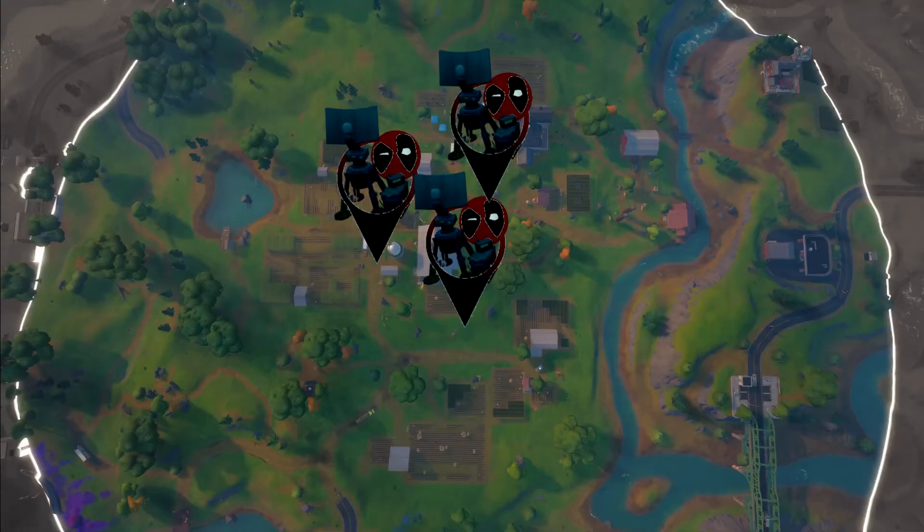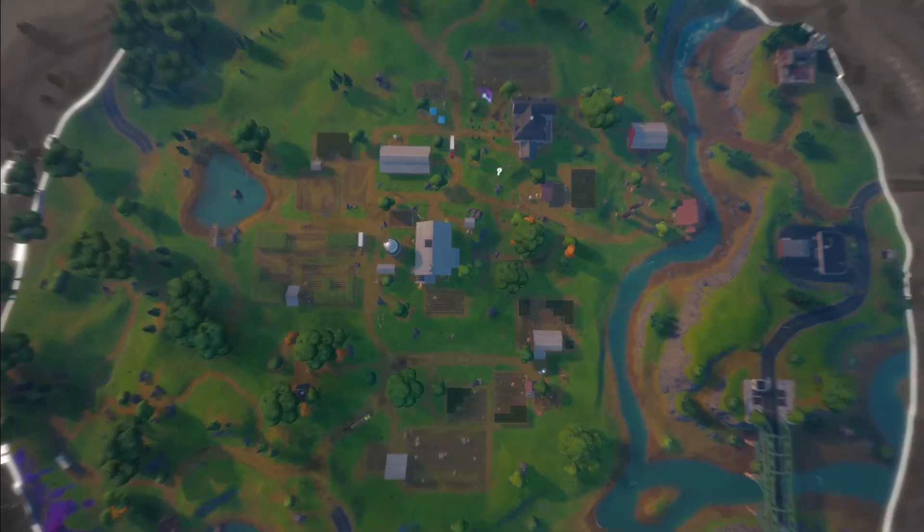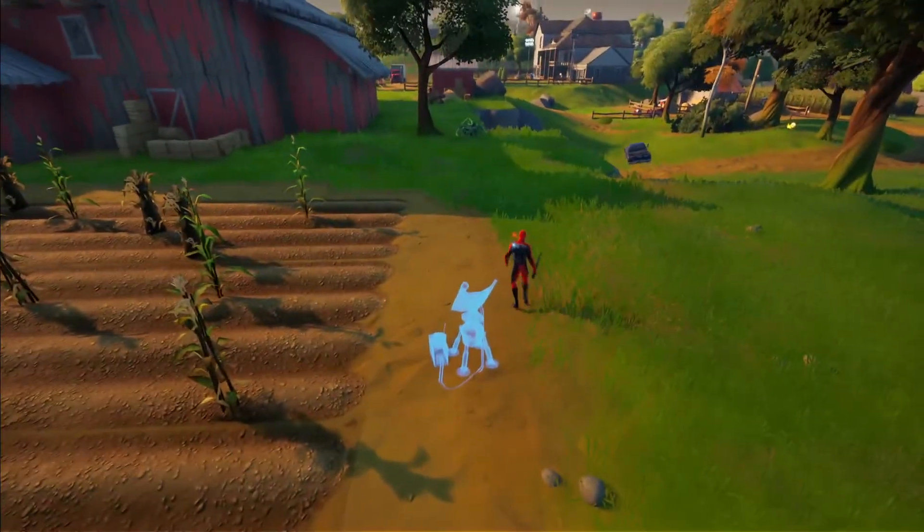Now, there are three locations in which you can place this jammer, but I found that only two of them work. Number one, and the one I couldn't get working, is near the edge of the main IO base building.